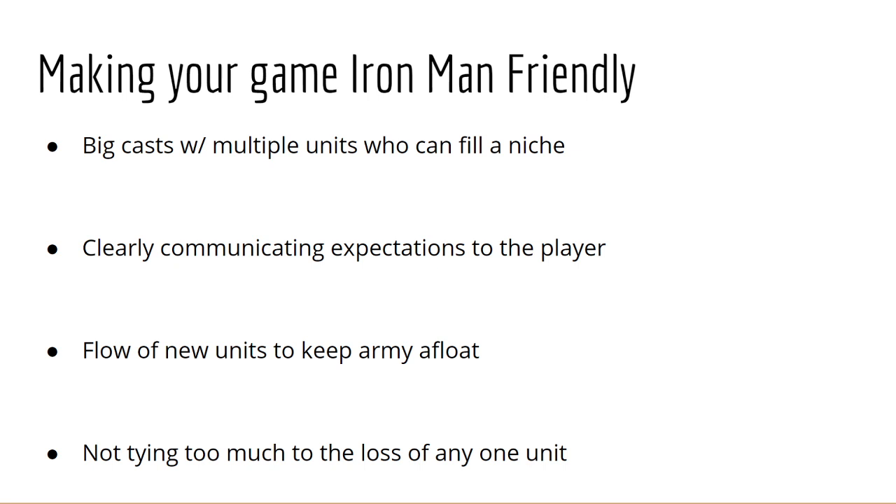Having more units means each death matters a little bit less. As you progress through the game, make sure you don't have too many droughts of new units, and that new units can contribute meaningfully immediately. Make sure you're giving the player enough units so they always have a little more breathing room. You have to consider: is this a good time to introduce a pre-promote as a crutch character? A growth unit they can invest in? Average units at par with the enemy? That's up to you to decide.